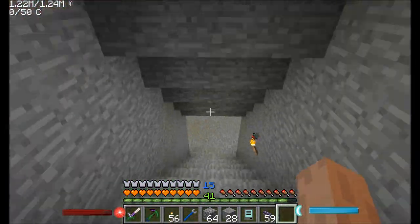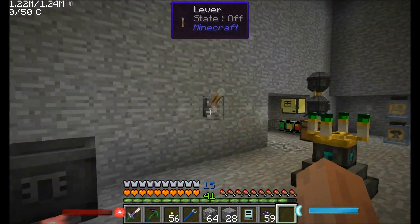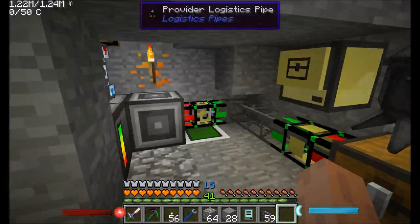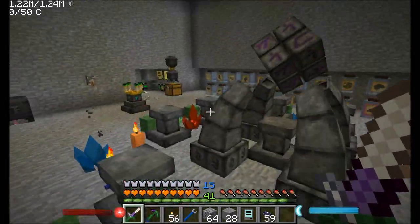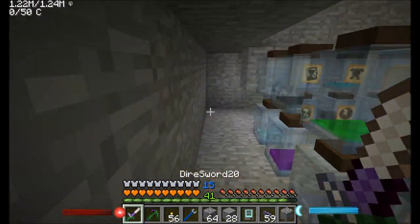Hello everyone, this is Direwolf20 and welcome to episode 74 of Direwolf20's Let's Play series. I'm just here taking a look at some of the things going on, getting ready to tidy up the room a little bit. And I wanted to start working on my automated Essentia system. Last episode we wrapped up saying that basically we'd start working on a system to automatically fill up all these Essentia jars whenever we want or need to.